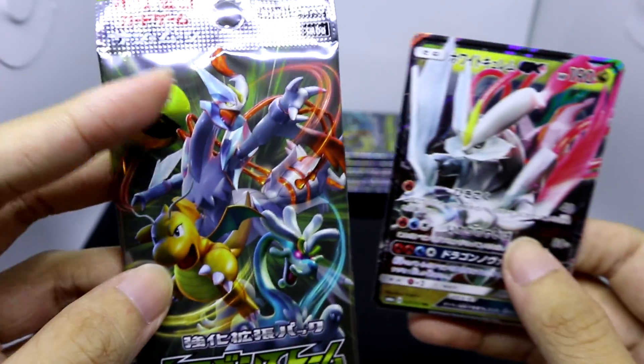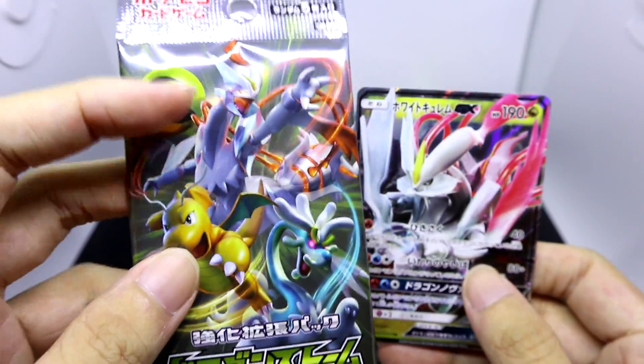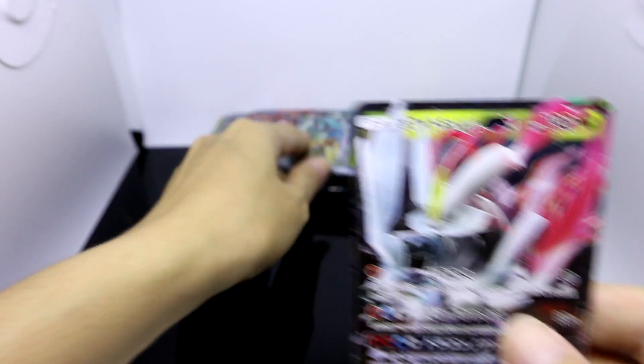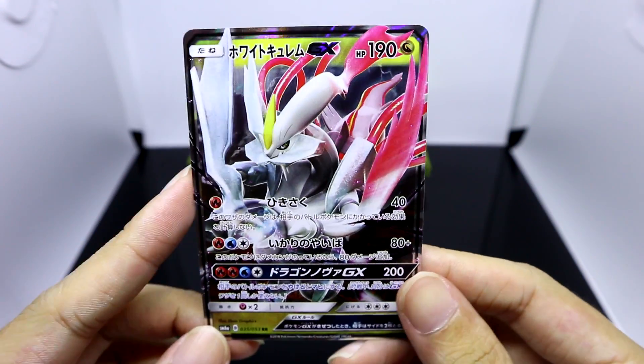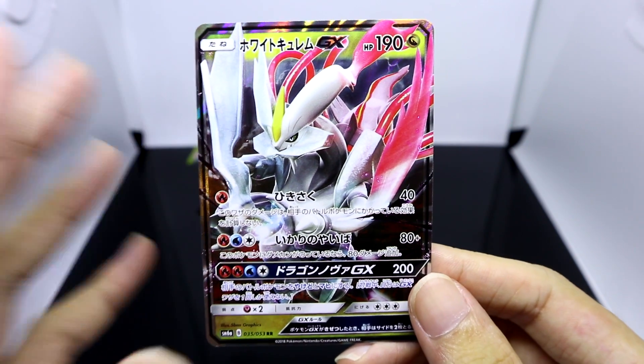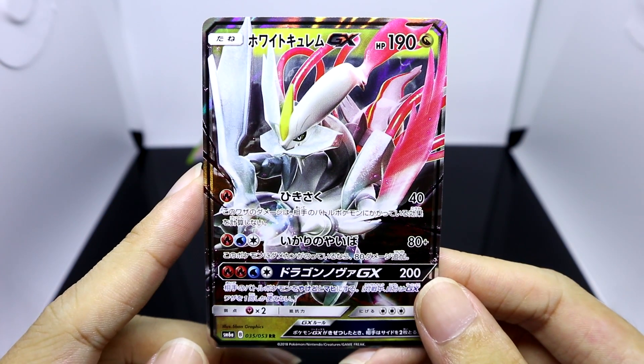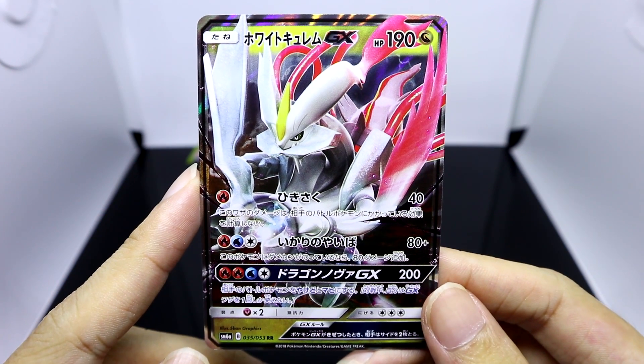I'm just gonna bring up one of the packs to show you guys. White Kyurem is one of the stars of this booster box, as you can see from the art on the packs. This is definitely the main card that I was really trying to get from this booster set, and we finally managed to get it — it is White Kyurem GX.